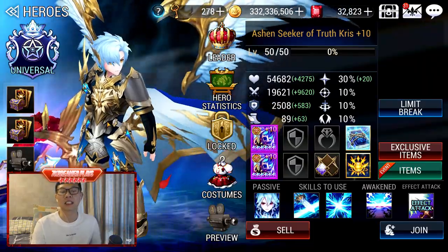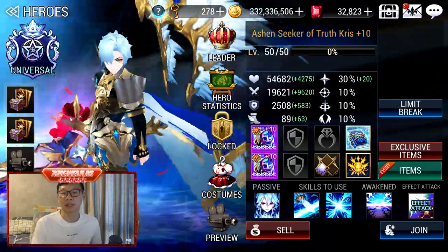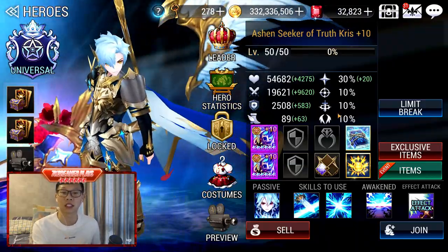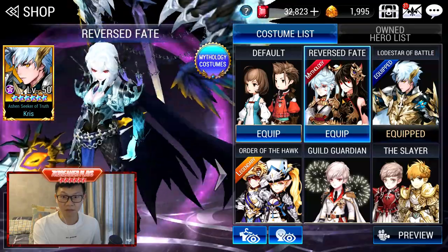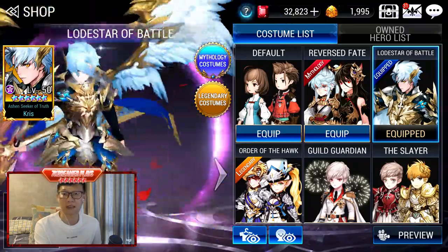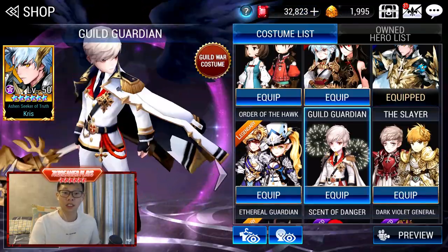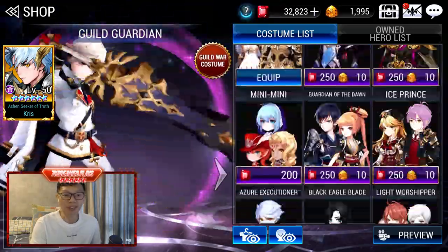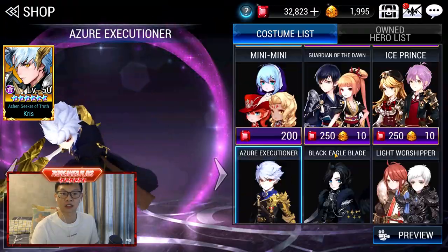A lot of Kris is seen in the lower tier arenas, so he is definitely a hero I would want to keep in my inventory because I can easily swap him into teams if I need to. For his costumes, I did buy this myth costume, but because of the stat equalization across all costumes, I didn't really equip it. I don't have a lot of Kris costumes because I didn't find his older costumes really nice.